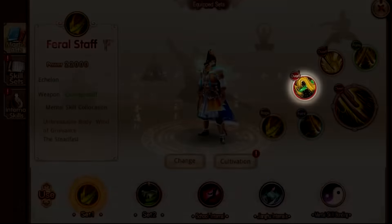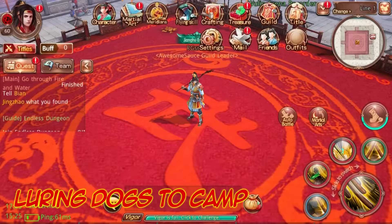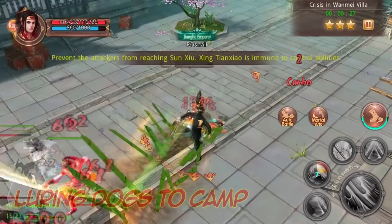The second ability, Luring Dogs to Camp, strikes the enemy three times with high damage. Each attack is a mini-stun and the last hit will stun the enemy. When using this ability, your character enters the Light Rage state. If your enemy is out of range, you'll charge the enemy.